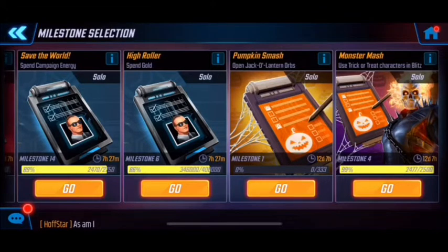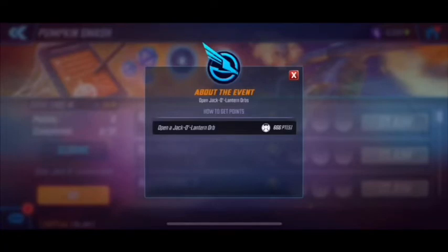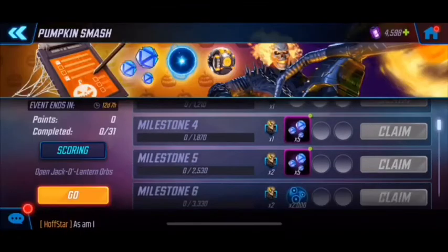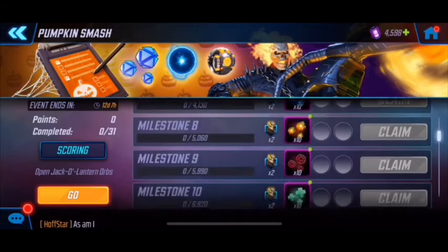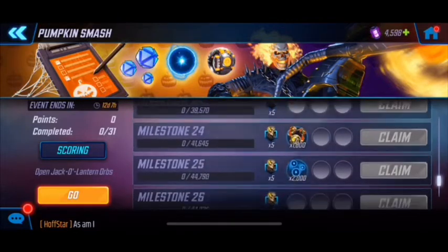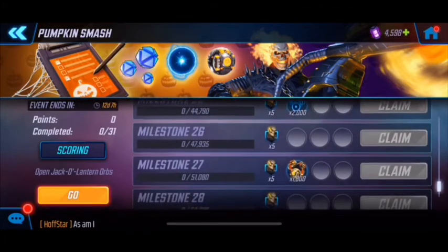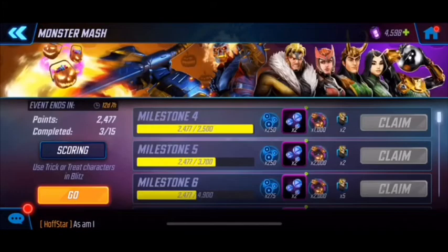With Pumpkin Smash there really isn't much to it — they've got points earning here and they're being very cynical and funny with using the number of the beast. Each time you open one of these lantern orbs you're earning points, so you can get Ghost Rider shards plus a lot of other goodies. The more orbs you open, the more points and milestones you unlock — very similar to the Nemo events from a few months back.